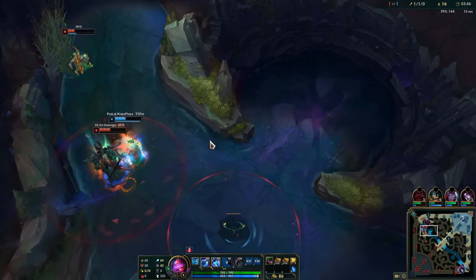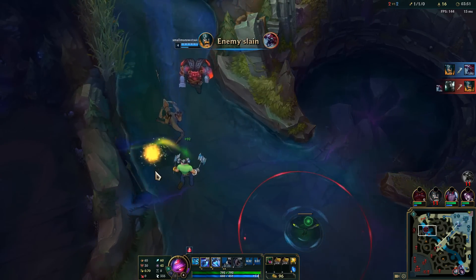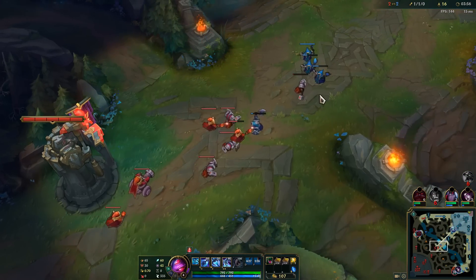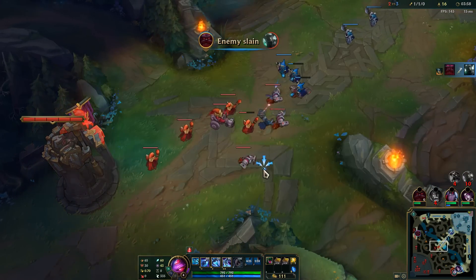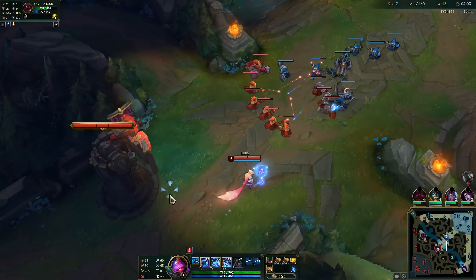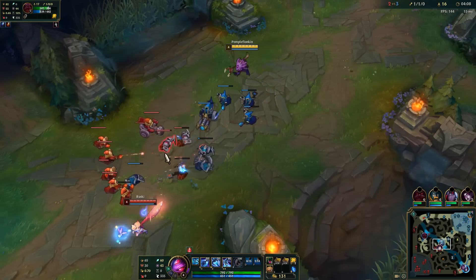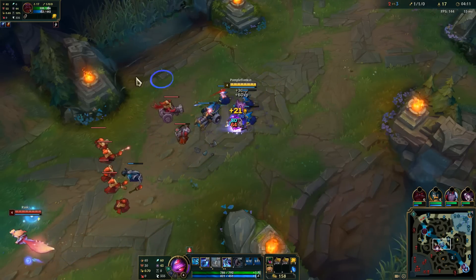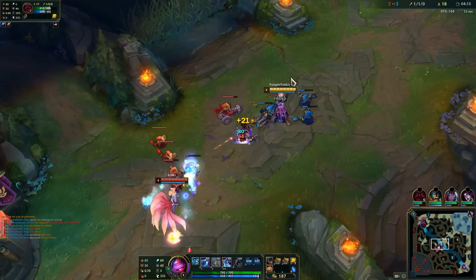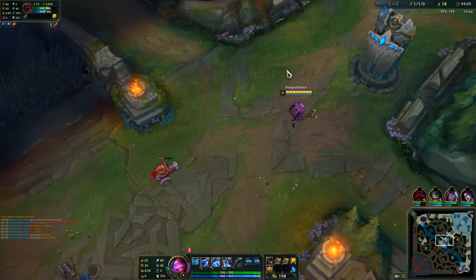Her not having her flash is much worse than me not having my flash — I'm going to call that a win. We do need to keep in mind she still has her ignite... or did she ignite me? It looks like I pinged the ignite — I trust past me more than I trust present me. I actually don't want this wave to go under my tower full force because that would just be a big wave I don't have the capacity to deal with right now. She used her charm there, so I'm totally fine. I'm going to leave this one minion alive just so it keeps the wave on my end.